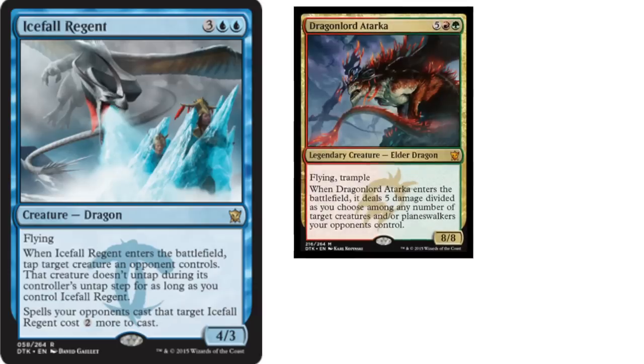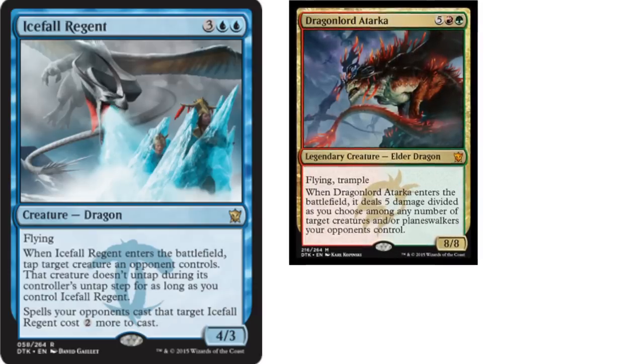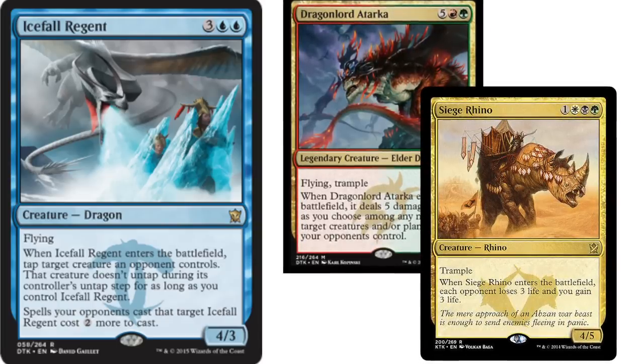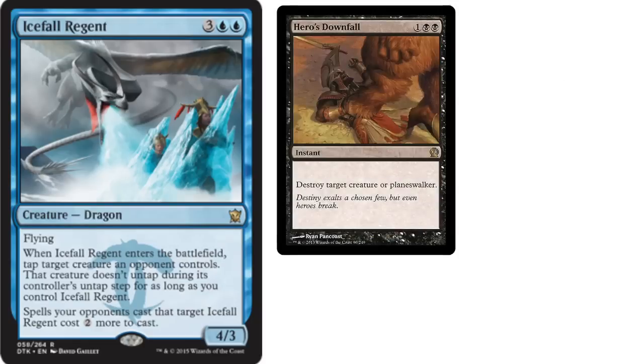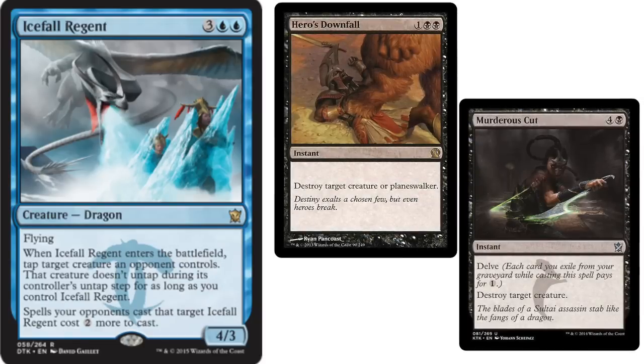They ramped into a Tarkir — let's get more realistic. Your opponent resolves Siege Rhino. They got the Drain Trigger, but at least it's not smacking you in the head for four every turn. And with Icefall Regent's second ability, they will either have to pay five mana for that Hero's Downfall, or delve some more for Murderous Cut — and that's if it resolves.